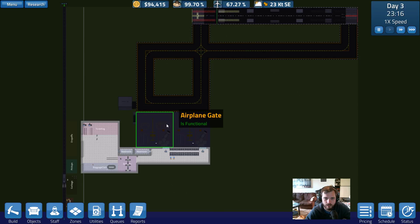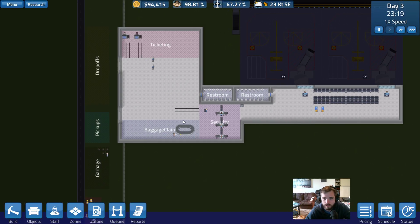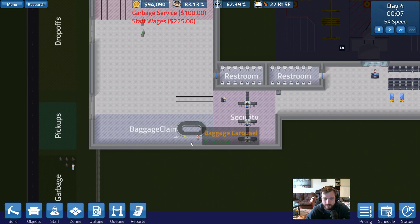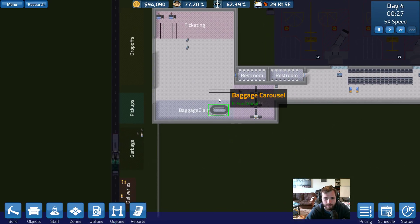We had this security queue with a bunch of people stuck here, which are all gone now. We just had a couple guys stuck in security — obviously they're all gone now. And there's a passenger waiting for a bag that will probably never arrive, I'm guessing. Let's see what happens.